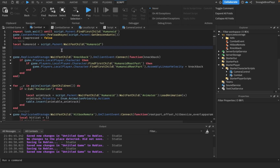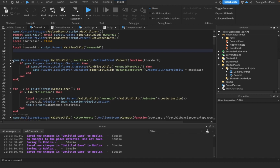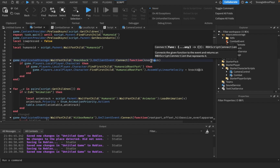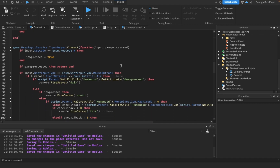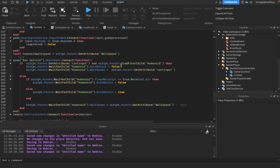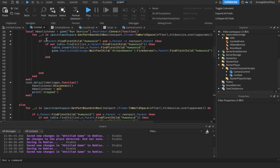Let's get started. In the combat local script, we changed a few things. First, we added a listener for the knockback remote event — it basically just knocks back the player itself, and the only parameter is the knockback value. I'm scrolling slowly because we changed a lot of stuff. We also added a check so that if your player dies, there's no error coming up.